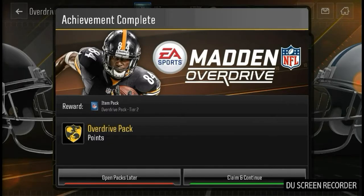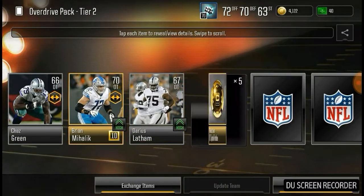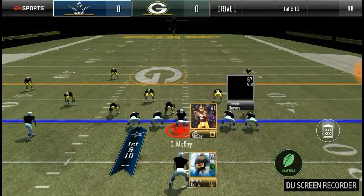We have another overdrive pack tier two — every four hours you can claim one of these if you've done enough overtime drives. We got an offensive tackle and a defensive tackle that we can both use. Now we're in our league tournament.